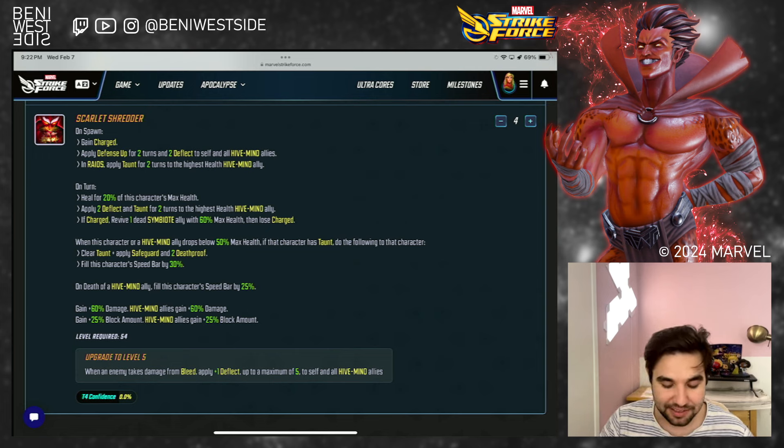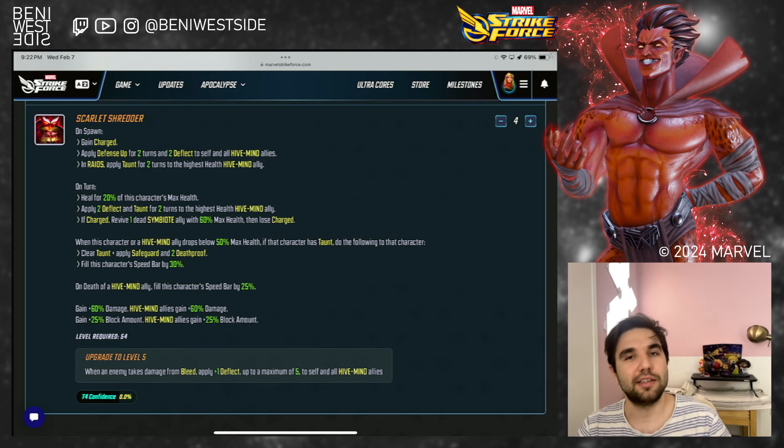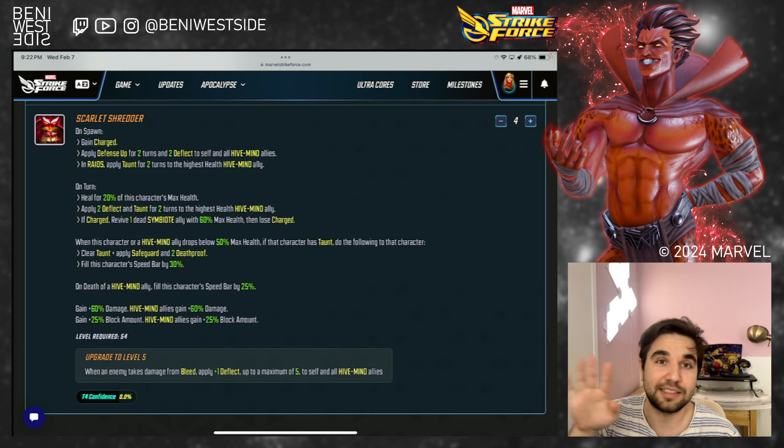The T4 upgrade adds this line: when an enemy takes damage from bleed, apply plus one deflect up to a maximum of five to self and all hive mind allies. Five is great. I think this is a very valuable upgrade. It's not essential by any means, but it's a valuable upgrade and it just helps with him being a protector — and it compounds with the additional block amount. So this is a very nice upgrade, not necessarily essential, so you don't have to rush to do this one.